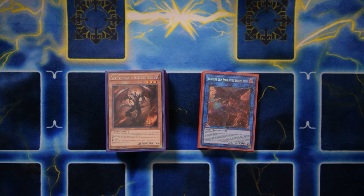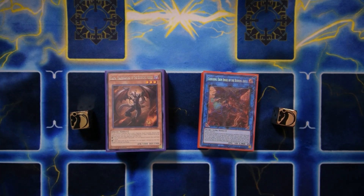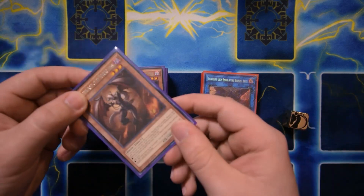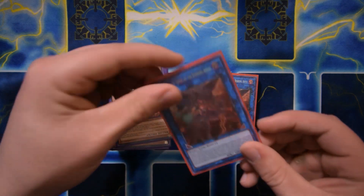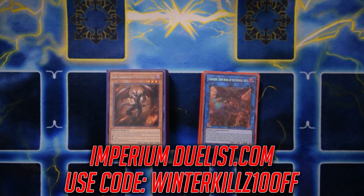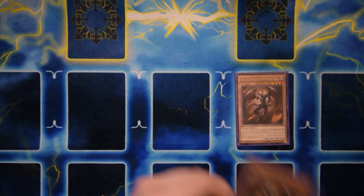If you haven't checked out Imperium Duelists already, I highly recommend doing so. They have some amazing gaming accessories — two-player cloth play mats, metal dice, tournament-ready pro series non-effect sleeves, effect sleeves, calculator holders, and all sorts of cool stuff. Check out the links in the description and use the discount code to get 10% off. So yeah, let's get into the profile.